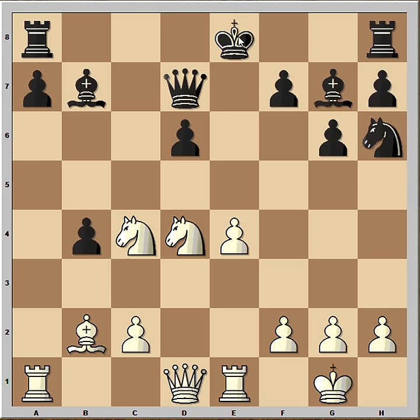Knight to C4, adding more pressure on the pawn. Knight to H6. Black is only one move away from castling, has an extra pawn, and looks like he is doing alright. But in this position, Fischer found this incredible move. You can pause the video and try to find it. But if you don't find it, don't be sad, because this is a very complicated variation.